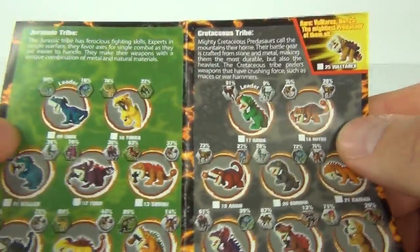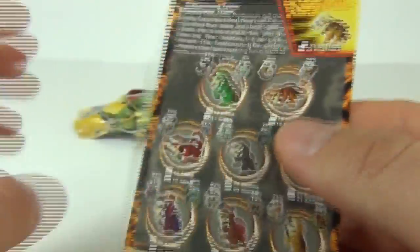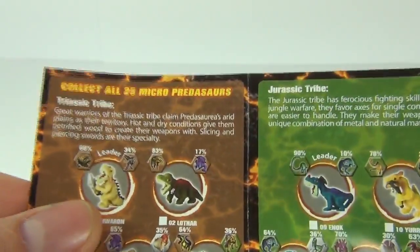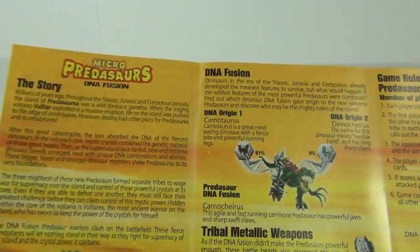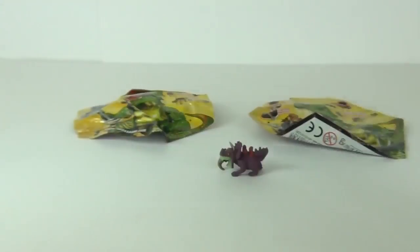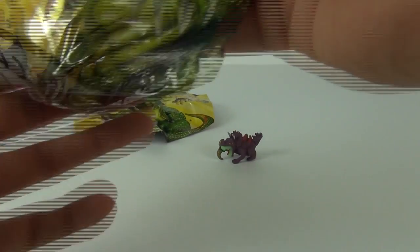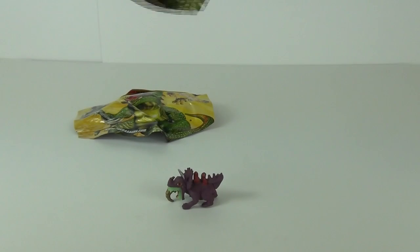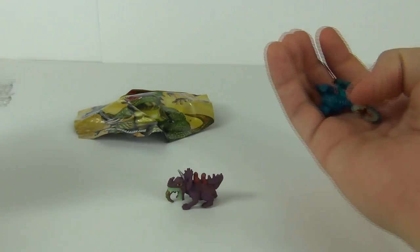We also get a brochure inside which shows you all the different ones you can collect. There are tribes as well - the Jurassic tribe, the Cretaceous tribe, and the Triassic tribe - with all the awesome figures you can collect. There is also a description of what your card means, attack scores, etc. Now we know what the dinosaurs, cards, and brochure are, let's open the other two blind bags.